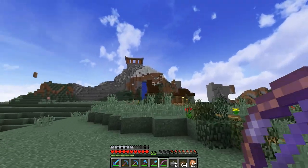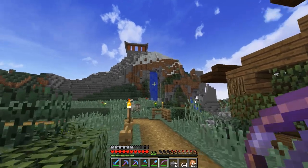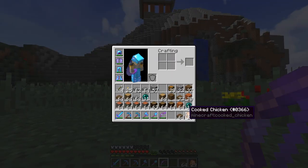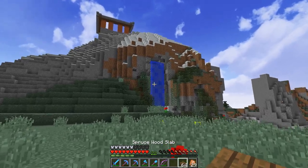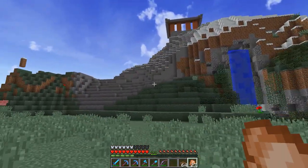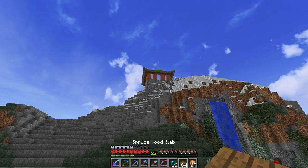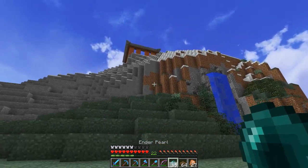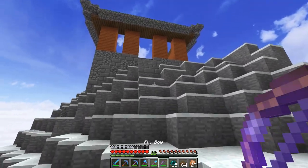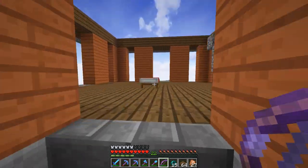That looks pretty good. Let's head down and see height-wise how it looks from down here. Honestly, that's pretty good. And it's got the waterfall flowing out right here — that's going to look amazing when it's all done. I totally forgot that the waterfall was even there. Then maybe we can do a path of some sort that leads up. I think this is going to be a very cool little project — shouldn't take a ridiculous amount of time, but it should be pretty cool.